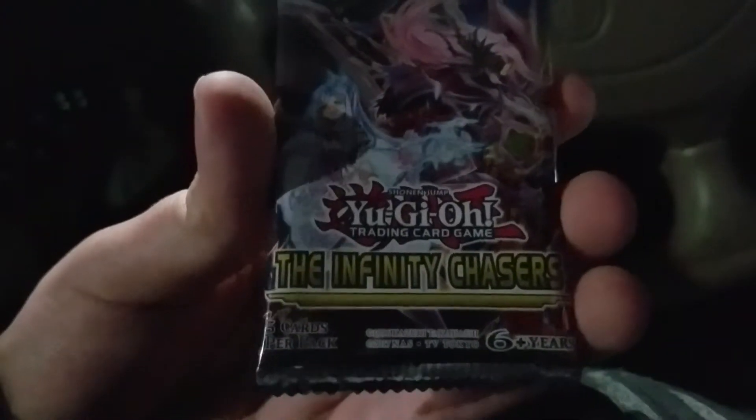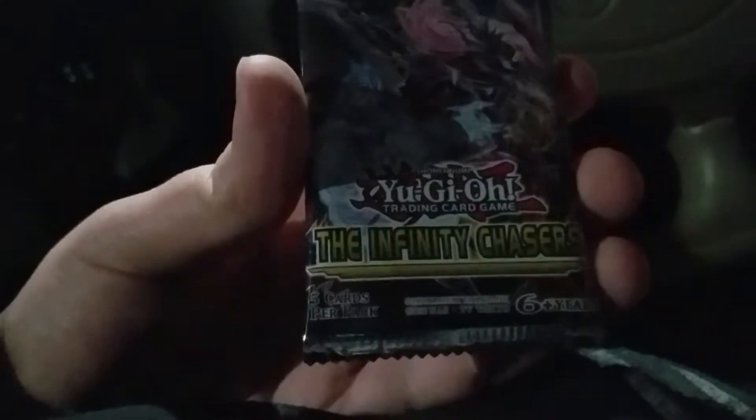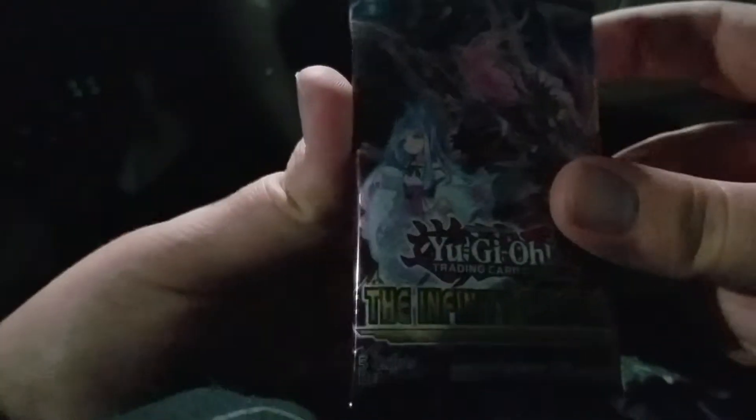Alright, this is RS127 and welcome to another pack opening. Today we're gonna be opening the Infernity Chasers, which is a pretty reputable bad set. Drago got reprinted, which is kind of the only thing I really wanted to pull out of this. If I get it on my first try, that's actually pretty cool. Everything else — the Jackal King reprint — that's pretty nice.